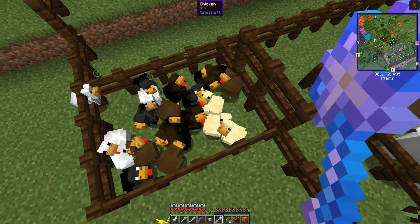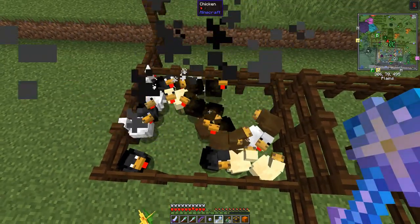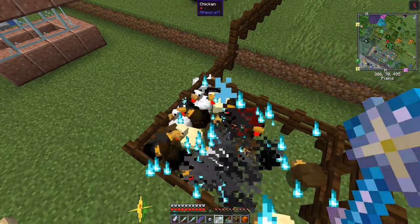As you can see the timer goes down and then you can use it again. The chickens will still have half a heart so I'm going to leave them for the time being, and maybe breed them up again when I need some more conjuration essence.